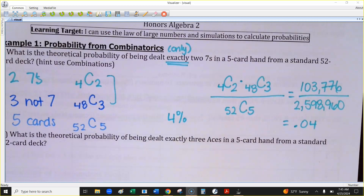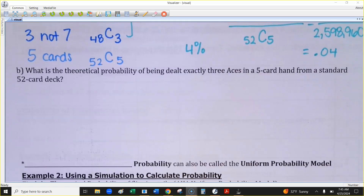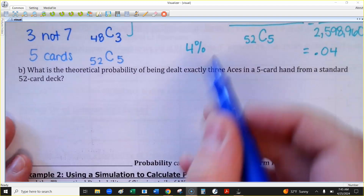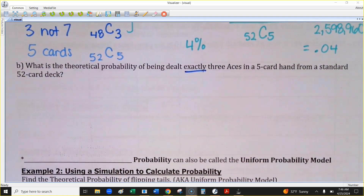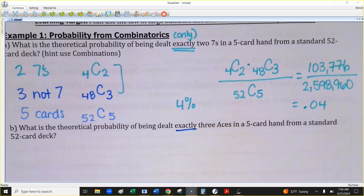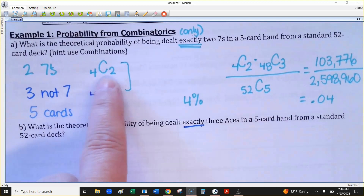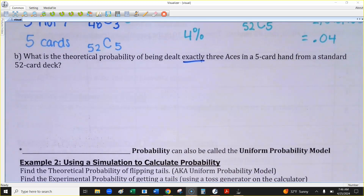Let's try one more. This problem says: find the probability you're dealt exactly three aces in a five-card hand from a standard 52-card deck. How would you write a combination for three aces? Just like I had four sevens and said four choose two, for three aces you'd write four choose three.